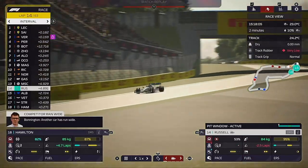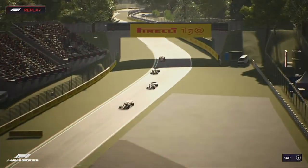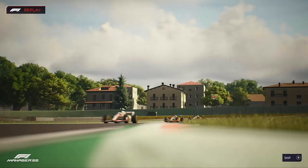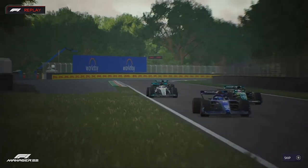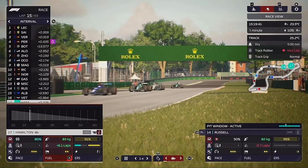There's a yellow flag on lap 16 — a lockup by Gasly; not the best of days for AlphaTauri as he locks up and goes straight on at the penultimate corner. Meanwhile Hamilton re-overtakes Stroll — that was a long time overdue.